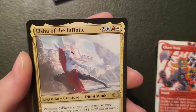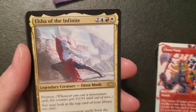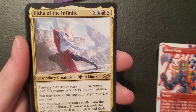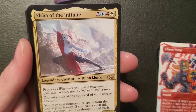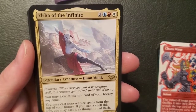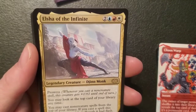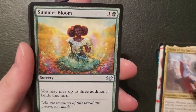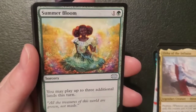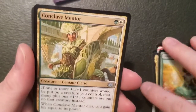Elsha of the Infinite — a three-three Djinn monk commander for two, an island, a mountain and a plains. Got prowess. You may look at the top card of your library anytime, you may cast non-creature spells from the top of your library, and if you cast a spell this way you may cast it as though it had flash. Summer Bloom — I was looking for this one! It's a sorcery for one and a forest: you may play up to three additional lands this turn. You're going in my Azusa deck — nice!